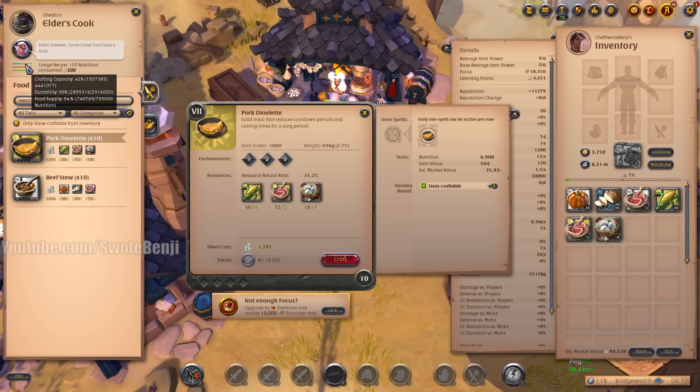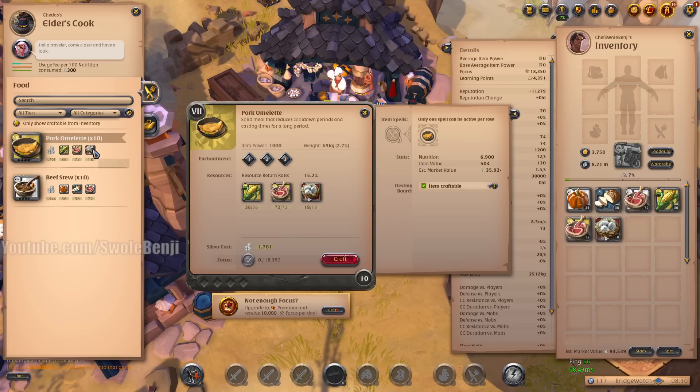I'm going to hide the text and show you exactly what that means. Here in the top left: usage fee per 100 nutrition — 300 silver. These crafting station workers have to eat. This guy has a food supply of 740,000 food so he can continue working. When we have him craft pork omelets, it wears him out and he has to take a lunch break — probably skimping some of our ingredients.